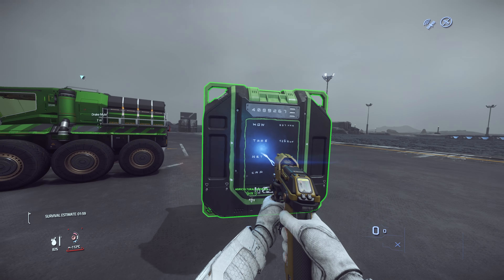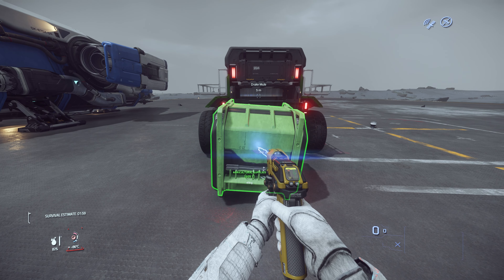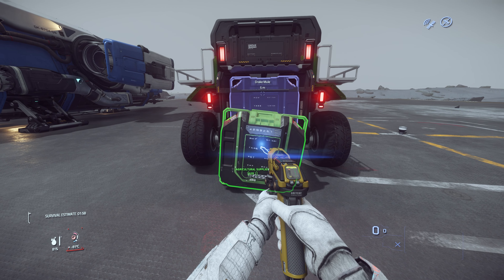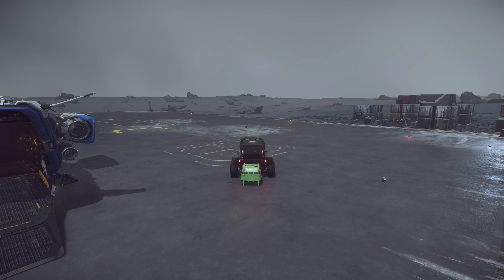Let's test the cargo grid in the back — we have one SCU of cargo grid. I think you have to be very precise for this. There we go, it snaps. So you have to be quite precise. Let me see if I can drive backwards and it will automatically snap or not. I think this is even more difficult than using the tractor beam. It's quite difficult, so it's best to use the tractor beam.